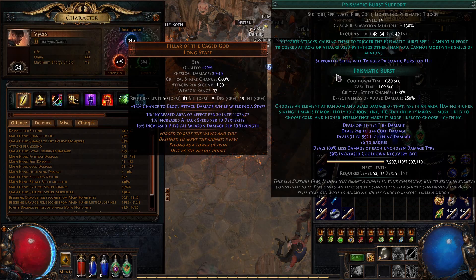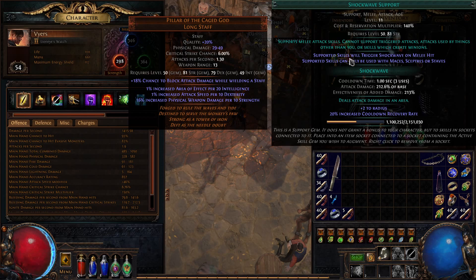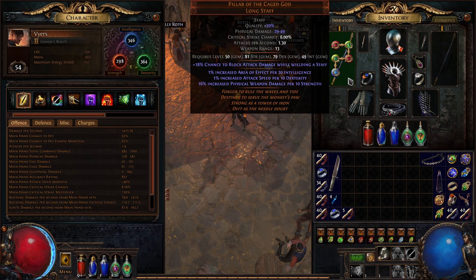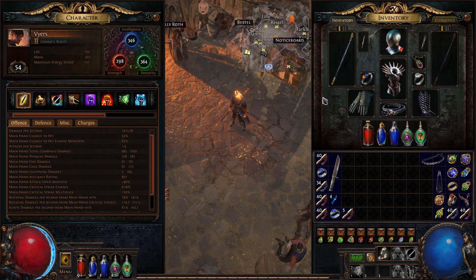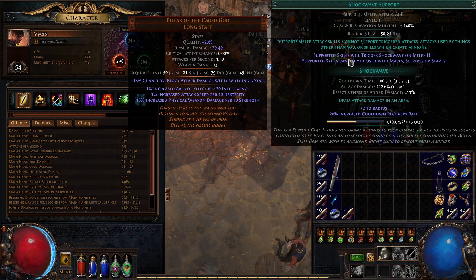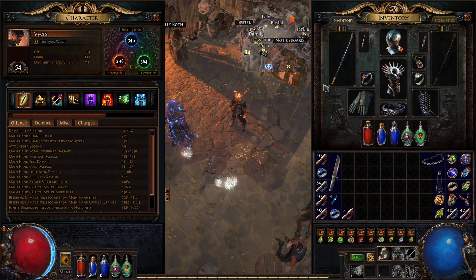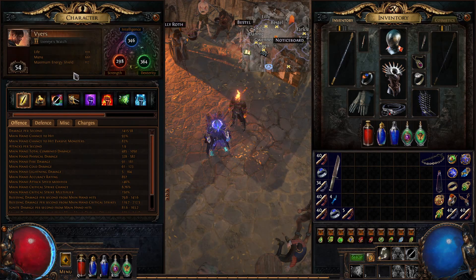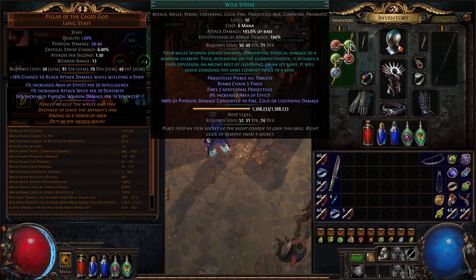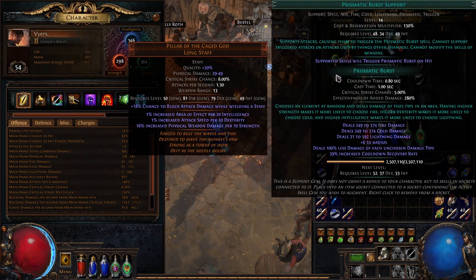However, along with Prismatic Burst, we've also had the support skill Shock Wave for a very long time, which does something very similar. Shock Wave is a triggered skill that you can only use if the skill gem attached to it is being used by a Staff, Mace, or Scepter - that is the requirement. If you aren't using the skill with one of those three weapon types, you won't be able to use Shock Wave. So with those two as the core identity of the build, I thought: what if we did a Pillar of the Cage God build as a Saboteur using Wild Strike supported by Shock Wave and Prismatic Burst?